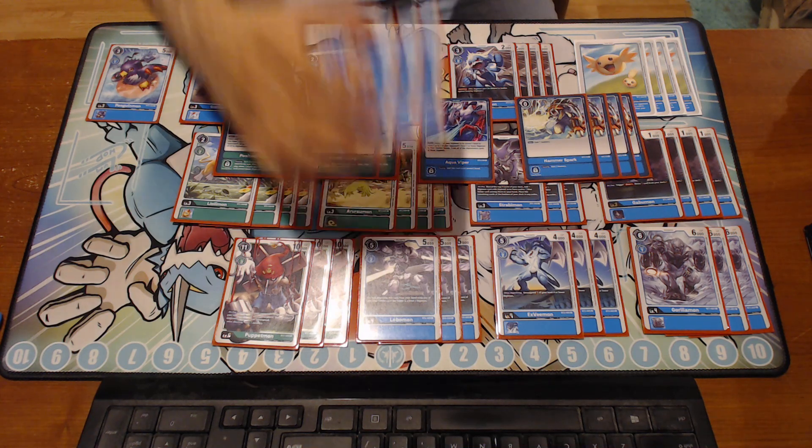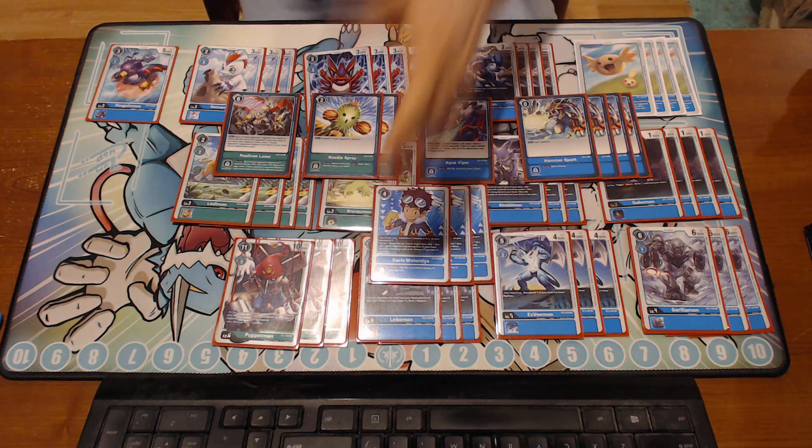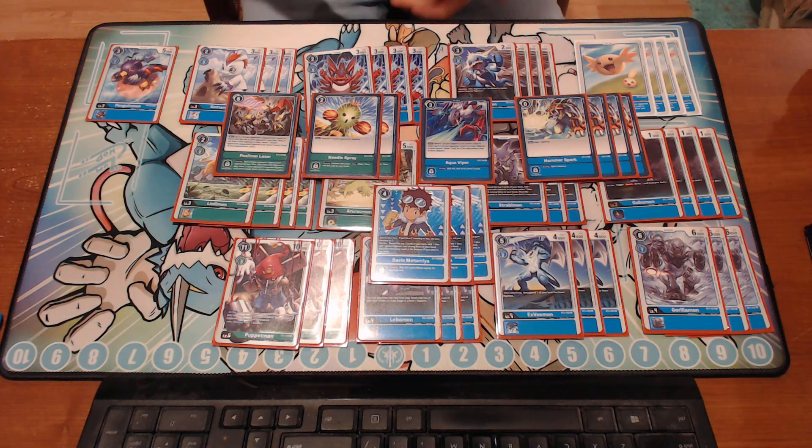Last but not least, three Davis Tamers — because three is the magic number with this card — and three Lobomon on top of it. That's my preferred ratio and that's the list. It's super good, I've been playing this a lot. Now that I've seen a similar list doing very well, I'm happy Rookie Rush is doing well. The top-4 player went through a big sea of Nidhogg and WarGreymon security control and came out on top — that's amazing.